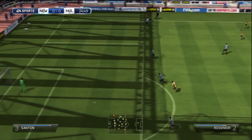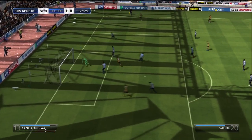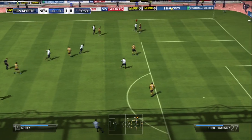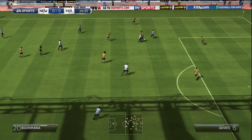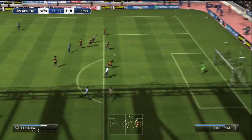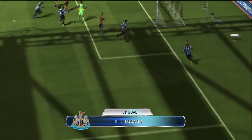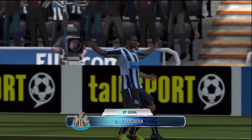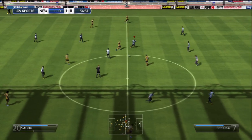Reznoir has played through in the 25th minute and crosses it into Sagbo. Sagbo gets a hit on it but excellent reflexes from Timmy Krul to make the save. Remy plays it through to Lisseta, and Lisseta gets his first ever Newcastle United goal! What a great goal to give us a 1-0 advantage in the 31st minute — absolutely brilliant stuff from the young Dutch player.